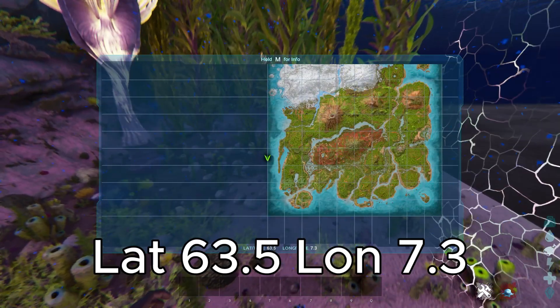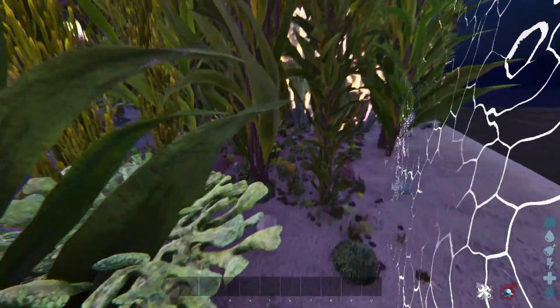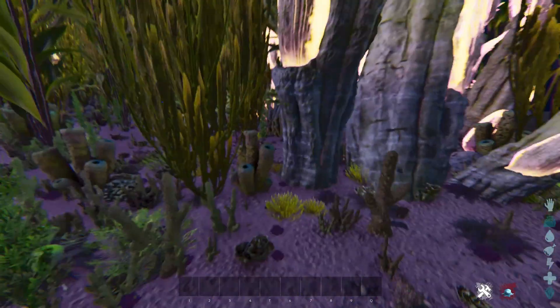go over to this spot. All the rocks, all the plants you can see on the ground here are all harvestable with the Dunkleosteus and you get metal and stone each.